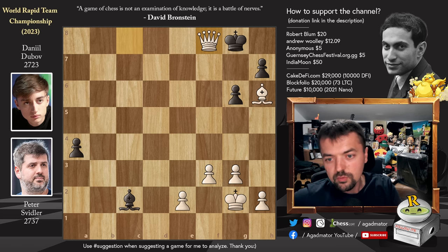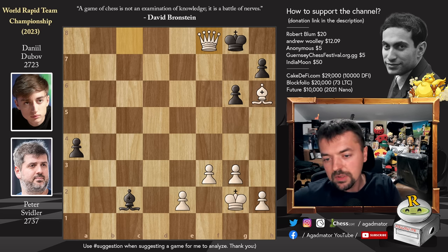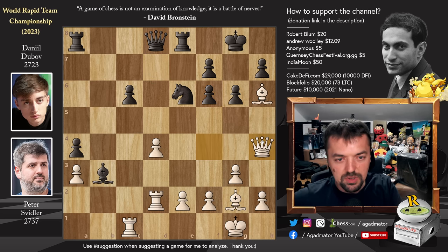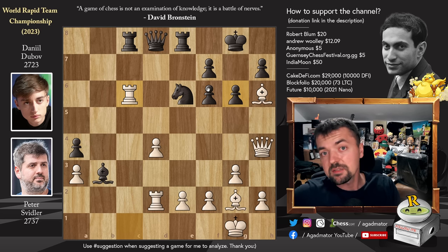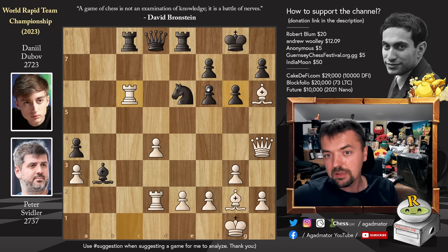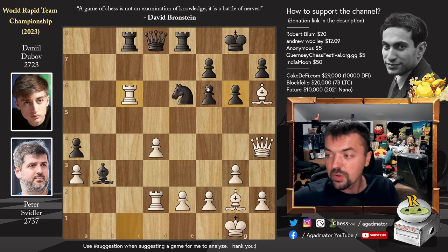So very nicely done by Peter, eliminating Dubov like this. He played very natural moves; Dubov tried to work his magic around Peter, but Peter wasn't interested in any of that kind of chess. When he gave him this opportunity after Queen to H4 was played, Dubov just didn't find this crucial G5 idea — it's a brutal line and of course you do not find something like that in rapid chess. But that's why we show games afterwards. I hope you guys enjoyed it. If you have any other game from the second day of the World Rapid Team Championship, use hashtag suggestion in the comments. I'd like to thank Robert Bloom, Andrew Woolley, an anonymous person, grizznychessfestival.org.gg, and India Moon for your contributions to my channel. Thank you all for watching — I will see you soon, continuing to check up on your wonderful suggestions. Have an excellent rest of your day.